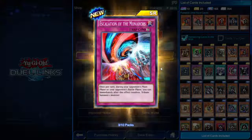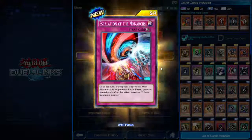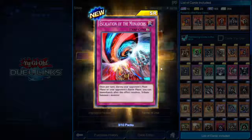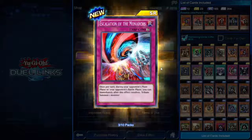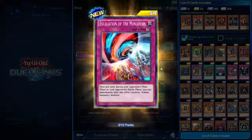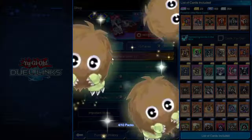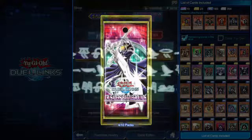Super rare — Escalation of the Monarchs! Continuous trap. Once per turn, during your opponent's main phase or battle phase, you can immediately tribute summon one monster. So they try to go at your weakling monster and you say no — I'm tributing it, and now I have this thing on the field instead. Have fun dealing with that. That's a crazy trap card.